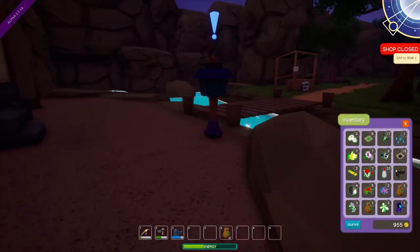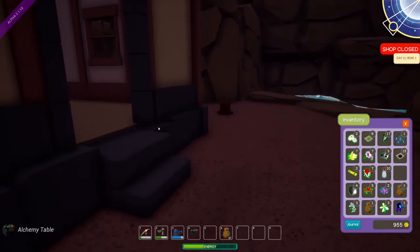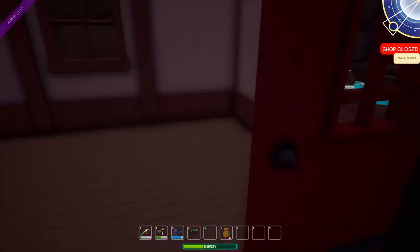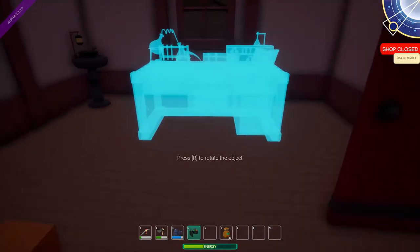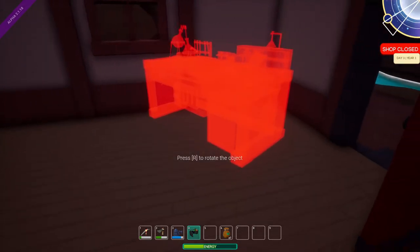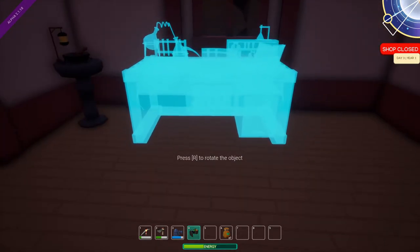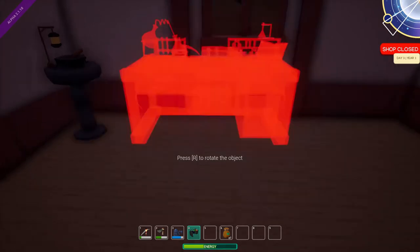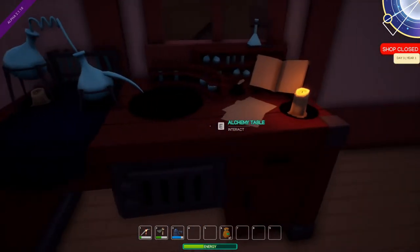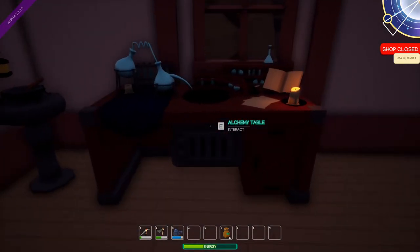And we got an empty bottle. So we have an alchemy table. Let's go put the alchemy table in the house. Where'd it go? Oh, there it is. Press R to rotate. Can we do a diagonal? Oh, look at that. I need more room now. Nice. Look, you guys — I don't even have to use bb.move object to put it up against the wall. The Sims could not.